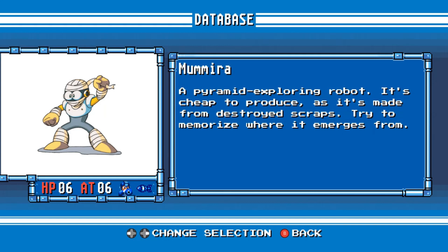Mamiro. A pyramid-exploring robot. It's cheap to produce, as it's made from destroyed scraps. Try to memorize where it emerges from.